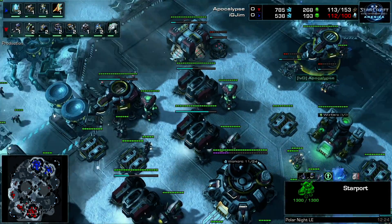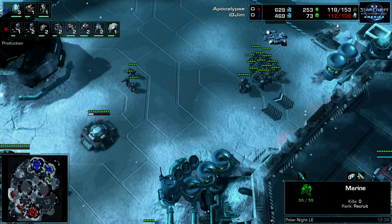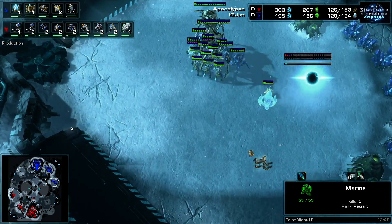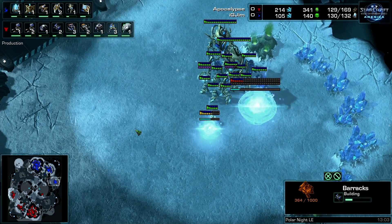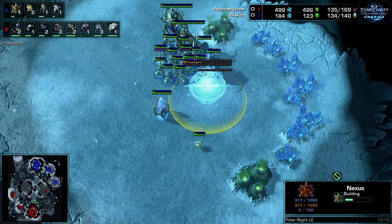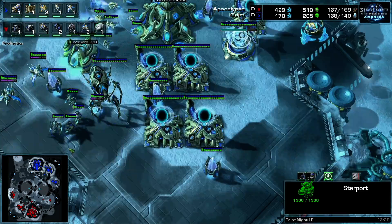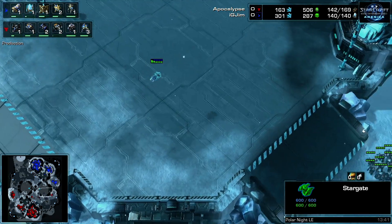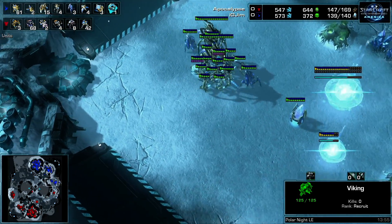Everything's going right for Apocalypse — adding his second starport is so important against this build. He's currently at 1/0 going to 1/1. He's not adding an armory for double upgrades because he wants to invest into a major marauder army rather than mass marines and four-viking production. He's only at three viking production right now without the add-on but it'll come soon. Losing that stargate hurts so much when you're going colossi-phoenix — you need a high phoenix count to protect your colossi against the viking counter.